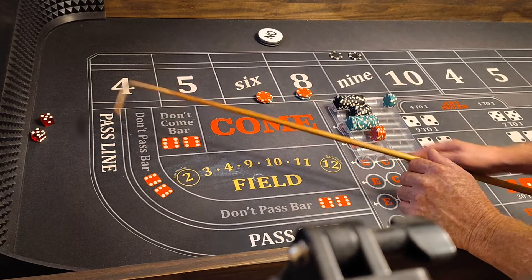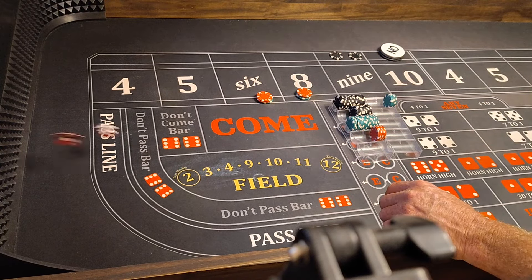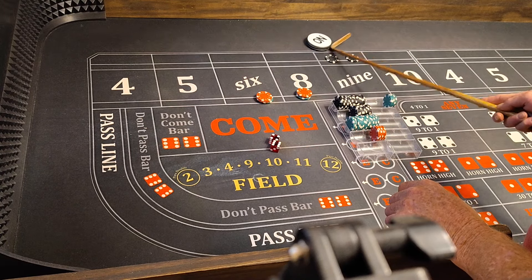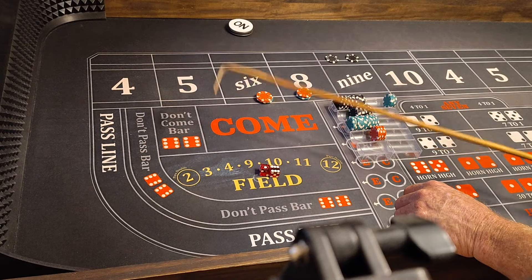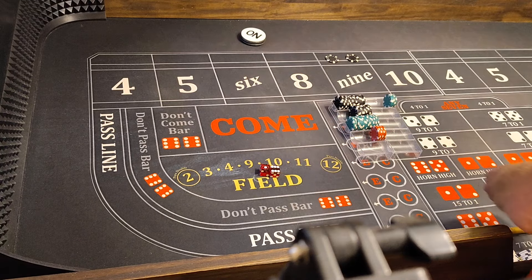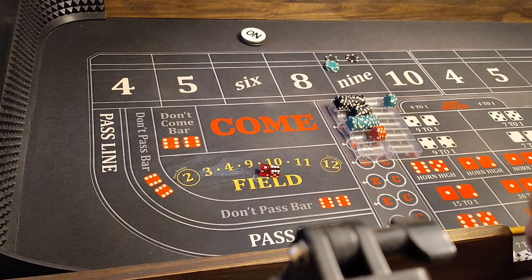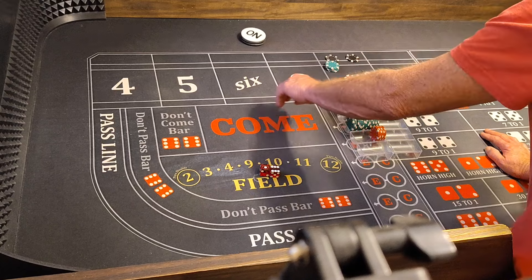Hard 10 is the point — 10 hits the point. Coming out. Another 7 wins on the come-out. We win $100 on the flat and $65 on the odds, which I think is close enough. And we're doing great.